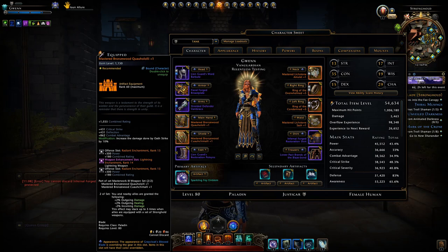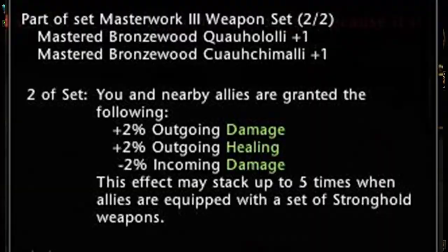I'd like to talk about the stronghold weapons. The newest ones that just came out around September are these mastered versions, having much higher item level, and you can see I have the set for the paladin here.